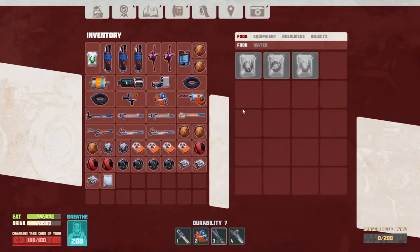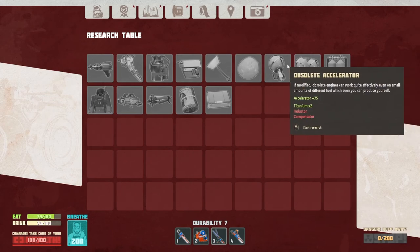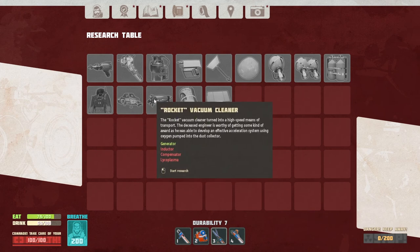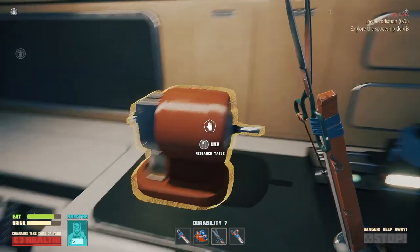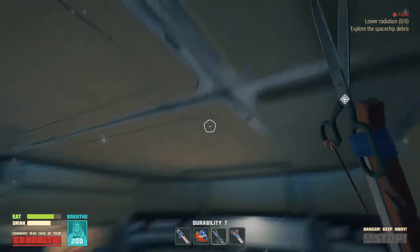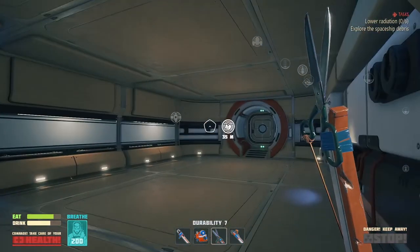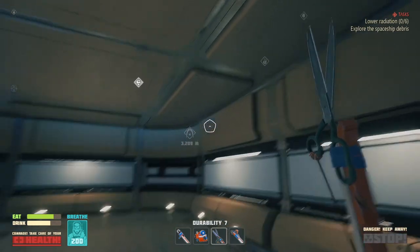I think in the next episode we might try to get some accelerators maybe. There's a lot of stuff — oh what's this? A Zaz1 vehicle — yeah, we can't make that yet, I don't even know what that stuff is. Lyctoplasma — I don't know what any of this stuff is. Anyway guys, we're gonna wrap this episode up here. Our objective now is to explore the spaceship debris, so now that we're more immune to radiation we gotta get over there.